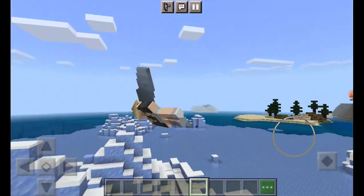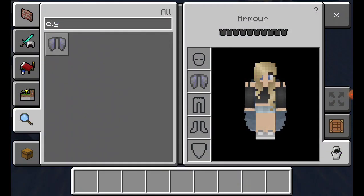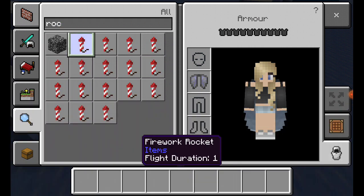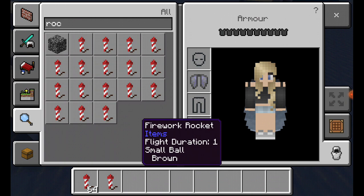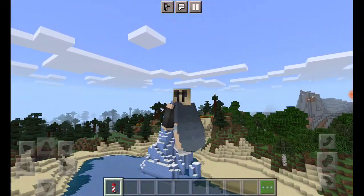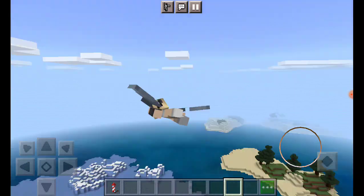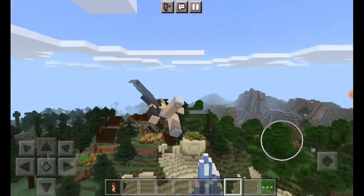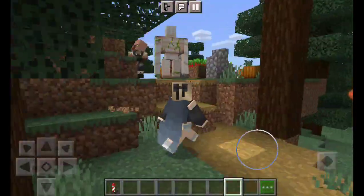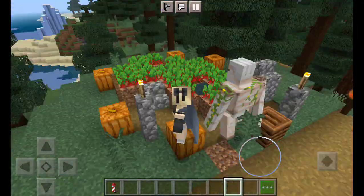To power up your elytra, you can use firework rockets. Just hit it once so that you can fly. I'm going to land in that village — oh, there's an iron golem! I don't have the best landing, but I'm in creative mode so the iron golem can't do anything to me.